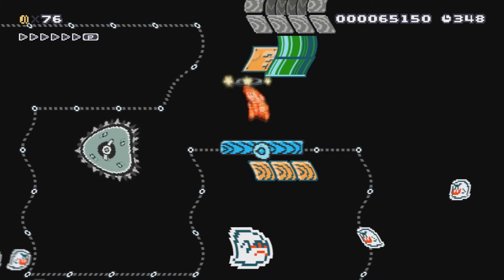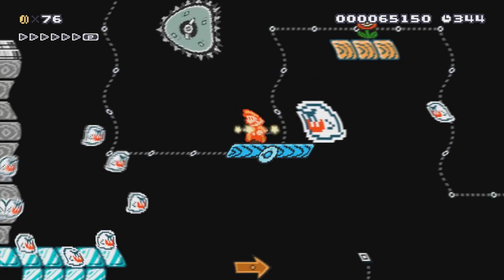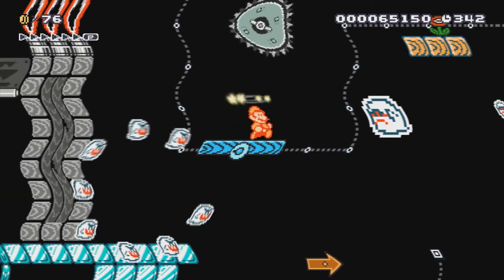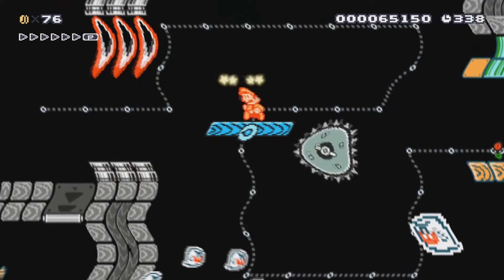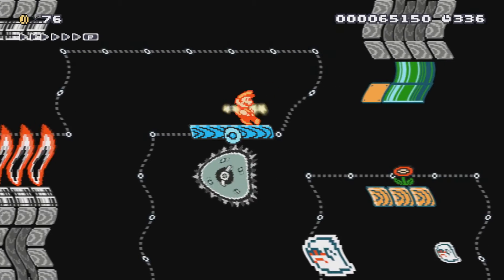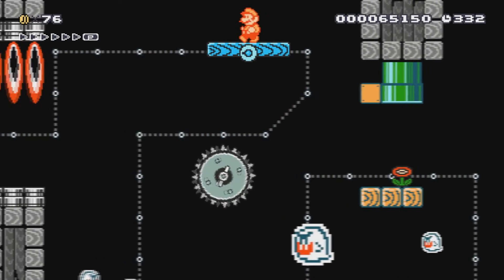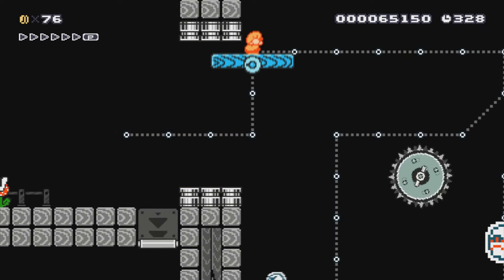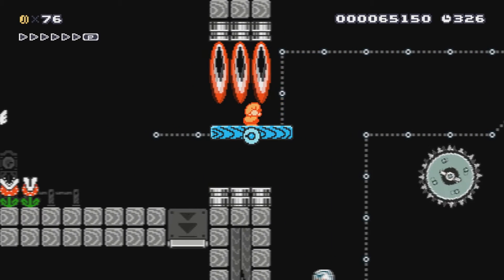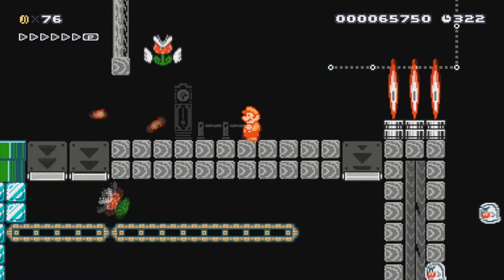Grab the fire flower, and there's a free one-up. If you jump onto the platform again, you get dizzy, so you want to just stand still. Kill these piranha plants with the fire flower you just got.